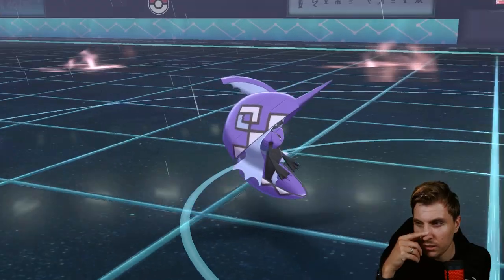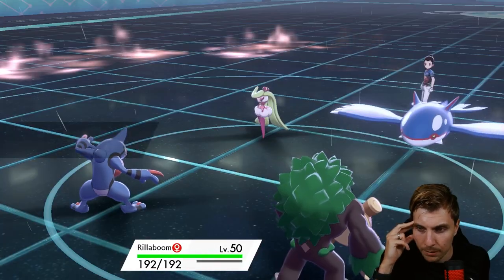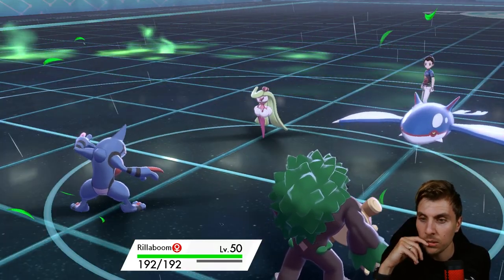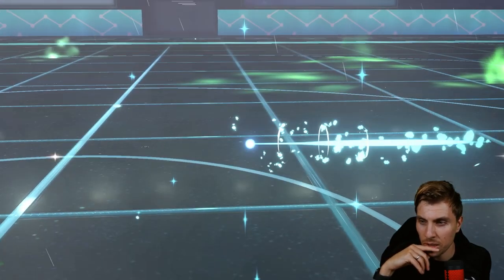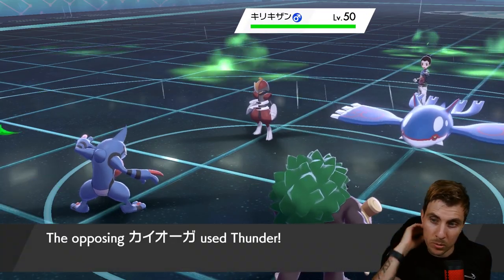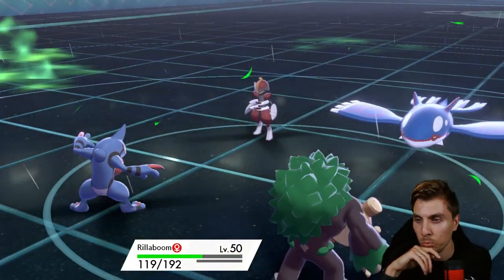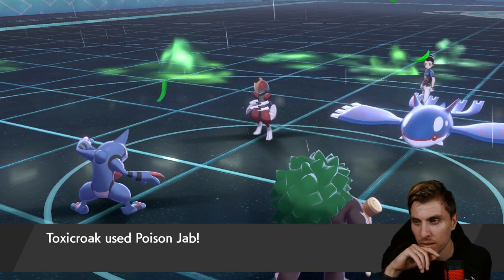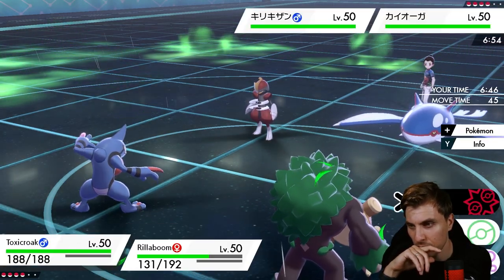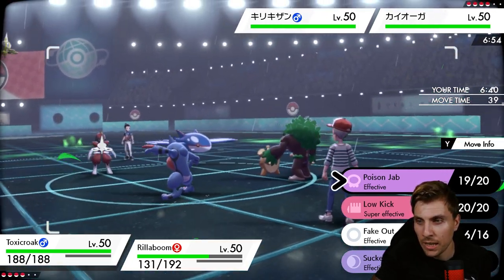Dry Skin makes Toxicroak extremely resilient against something like Kyogre. We see Bisharp switch in — that's a nice switch — and Thunder comes out from Kyogre into Rillaboom, which still does a heck of a lot of damage. Poison Jab doesn't affect Bisharp, but not too bad overall. This next turn the Bisharp scares me a little — but we can Low Kick it. I expect Kyogre to switch out into Ceruledge.